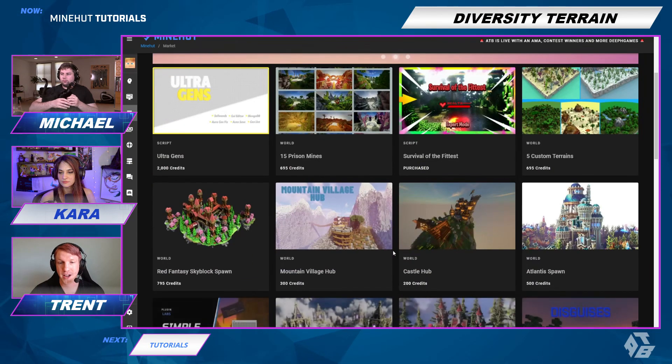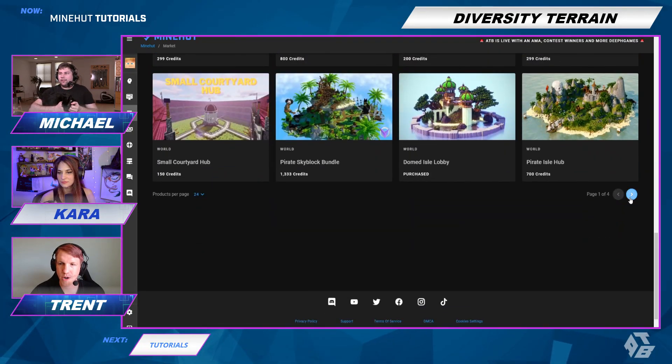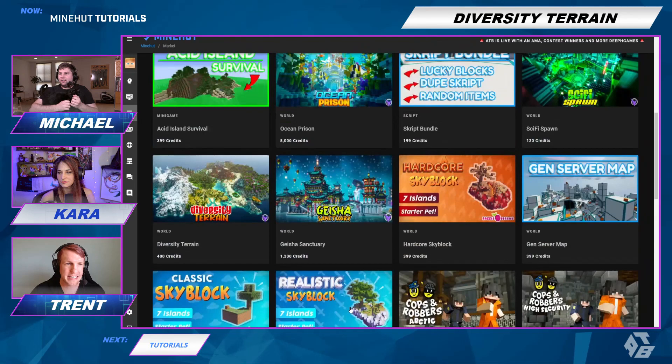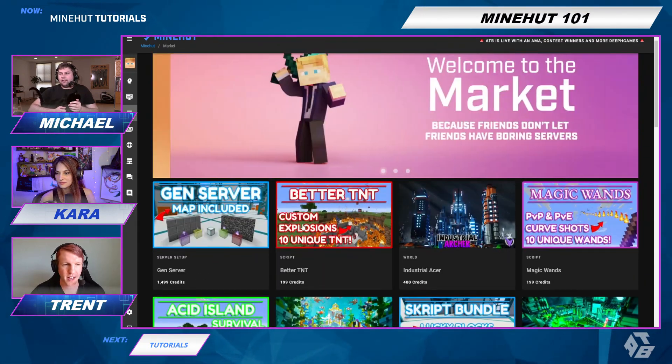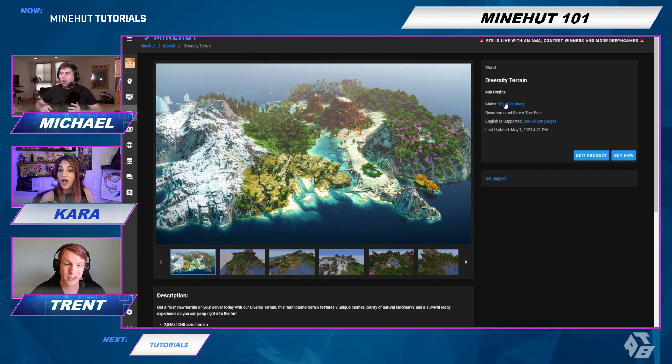I'm going to go through right now and try to find something that I'm a fan of. I think one of my favorite things is actually down a couple pages. There it is — it is Diversity Terrain by Team Visionary. These guys are really good. This is just beautiful. Look at it. Yeah, this looks beautiful.